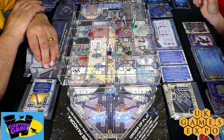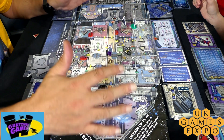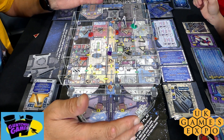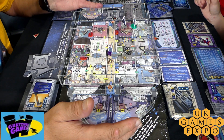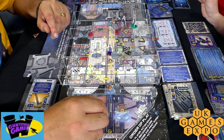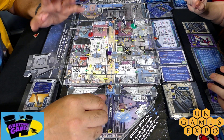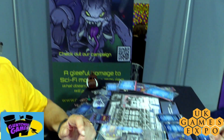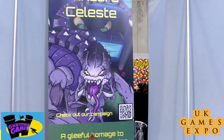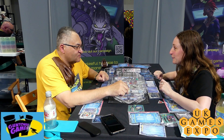So Mike, where are you at with production on this at the moment? This is a working prototype — it gives you a pretty good idea of how the game would work and what it would look like. We're currently talking to manufacturers about the cost of producing it, and we are hoping to go to a Kickstarter either later this year or at the start of next year when we've got our crowds together. We're also going to be doing a print and play later this year to raise awareness. If people want to find out more, you can find us online at www.guntowergames.com/Pandora, or hit the QR code on our banner. Thank you so much for your time today, Mike — we'll get out of the way and let some other people come and join the game.